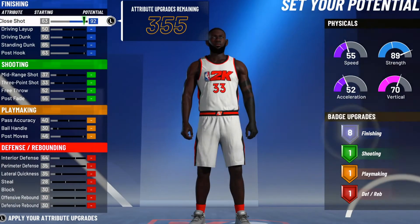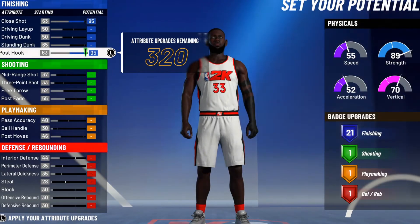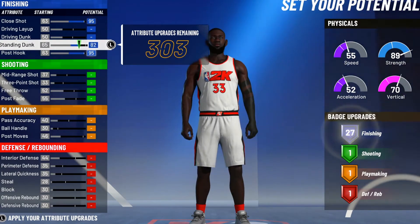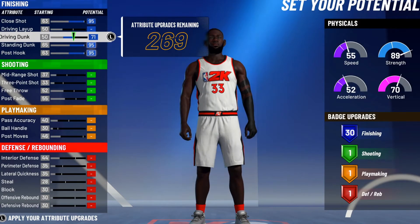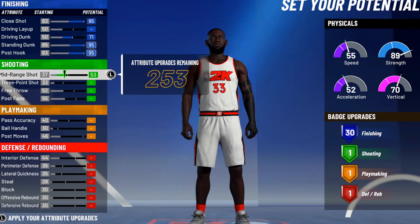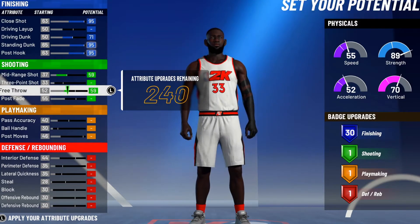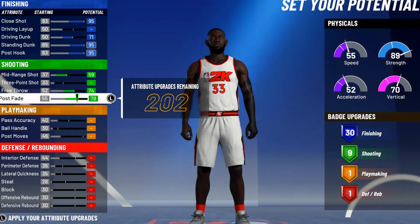We gonna max out his close shot, max out his post hook. Standing dunk — this is where you could get contact dunk, the big man contact dunk at seven foot. We know Kareem is seven-two, but we don't need to go seven-two because we're gonna have a post card out of 90.